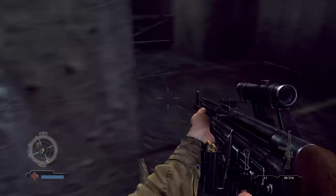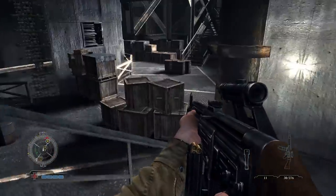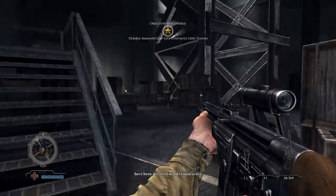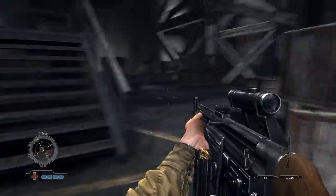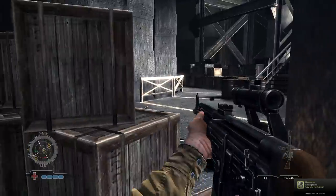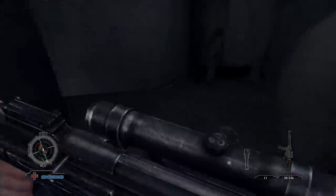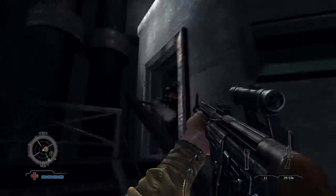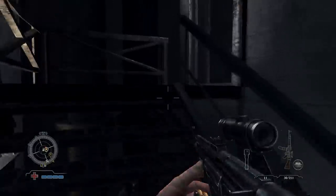Now we are on the 4th floor. Basically the objectives are the same here — we have to clear out a control room and destroy the panel. Here I get surprised by a storm soldier, but since he is too slow on the trigger I can quickly dispatch him with a full clip.